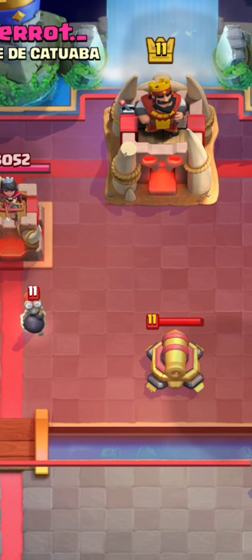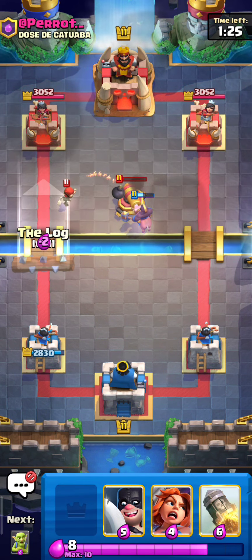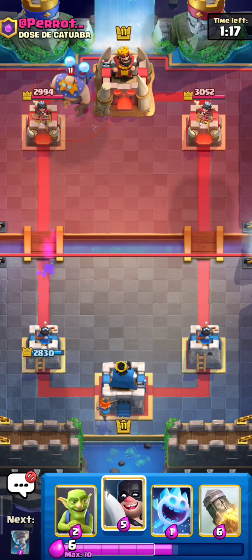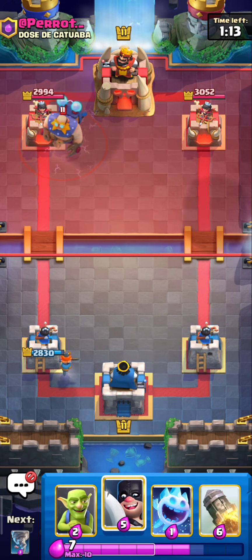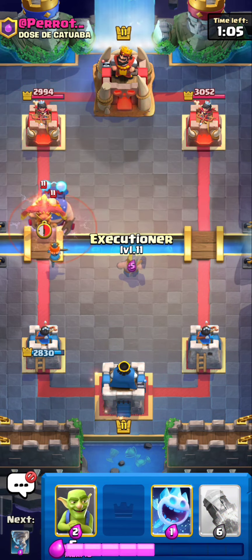As you can see, he had to spend a cannon to keep his elixir flowing, and in the end we came out on equal footing. He put E-Giant from behind again — here's how to build a solid defense. The principle is simple: never place the Executioner right next to the tower, and go for the ice spirit and goblins combo.